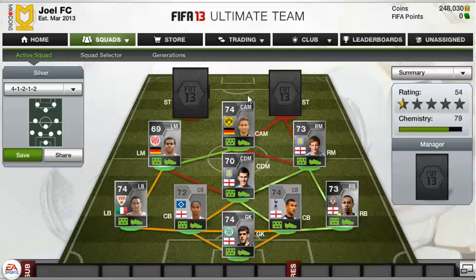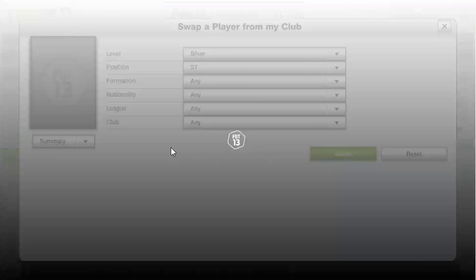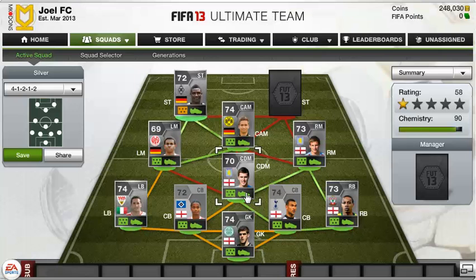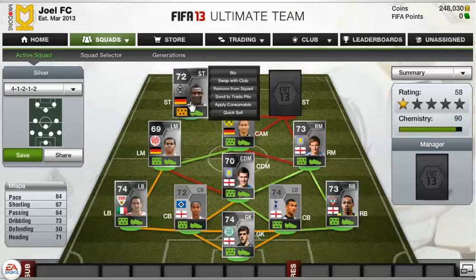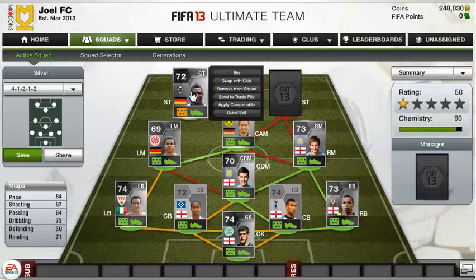The first striker is another Bundesliga player who links nicely with Lietna, and that is Mlapper. He plays for Borussia Mönchengladbach and he's German. He's got absolutely insane stats — he's 6'4", 84 pace. He's a bit like a really fast Benteke, about 4 pace more than Benteke. He's got a really nice shot at 67, 73 dribbling and 71 heading. His heading is outstanding — he's so tall, he can jump, and he rarely loses a header.